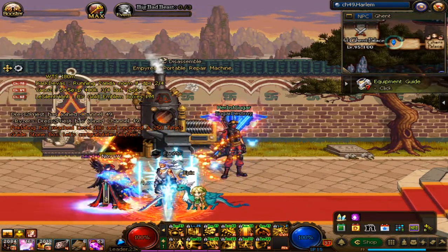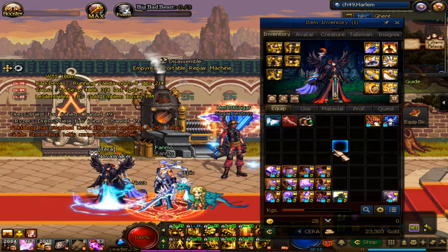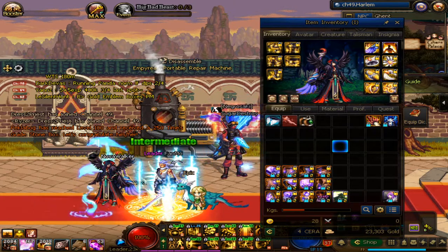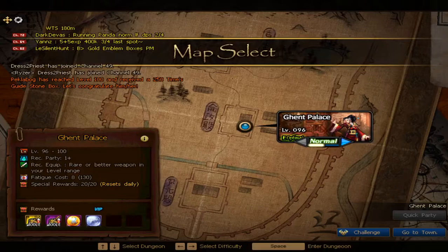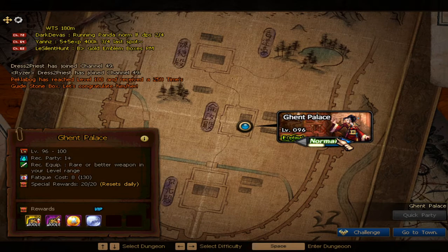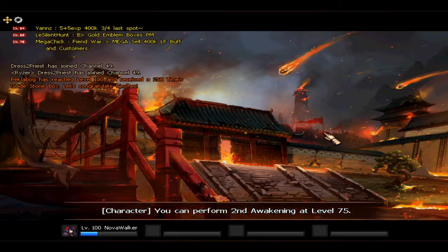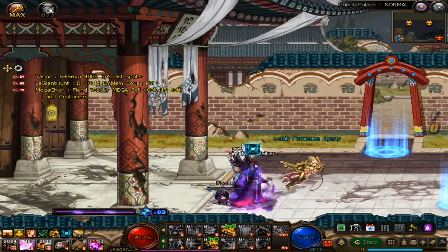Well, if you just level up, you won't have any gear. But let's just start with Ghent Palace. This dungeon you need to do to get unique gear. You can pretty much use that to do legendary dungeons and maybe even the black shrine. So for Ghent Palace, you probably have to do normal — expert is going to be a little bit too hard.